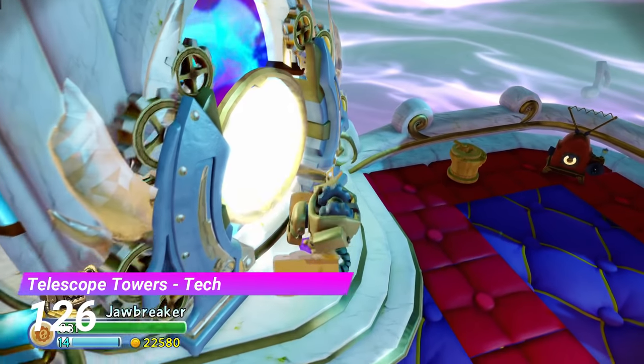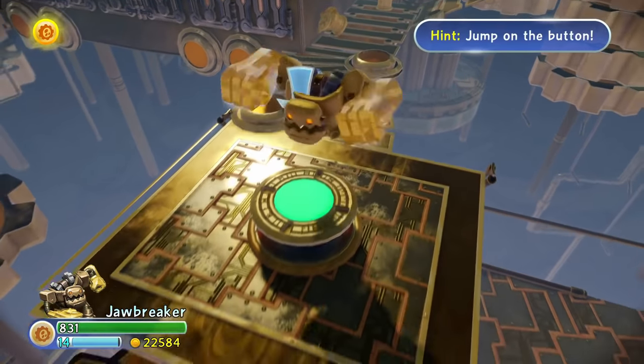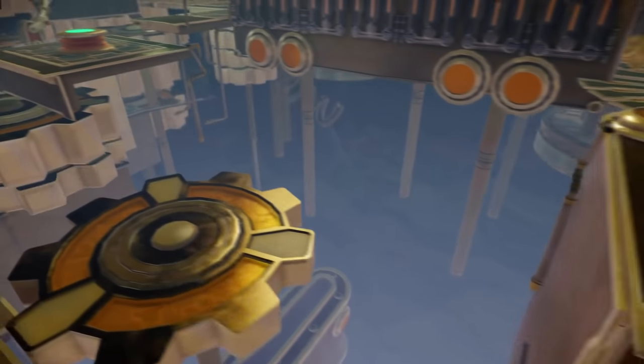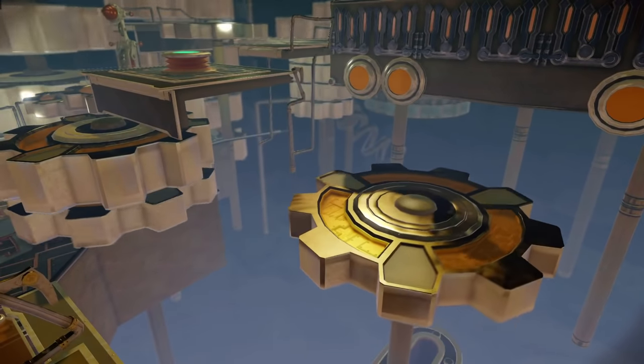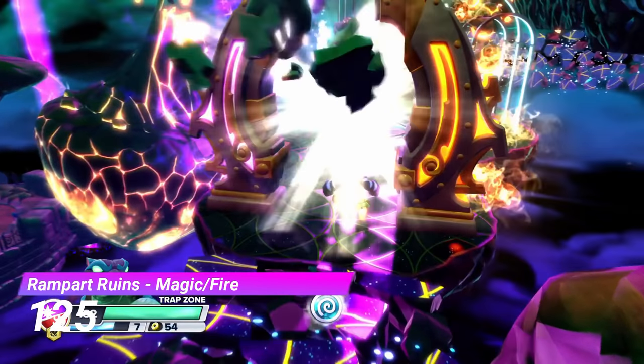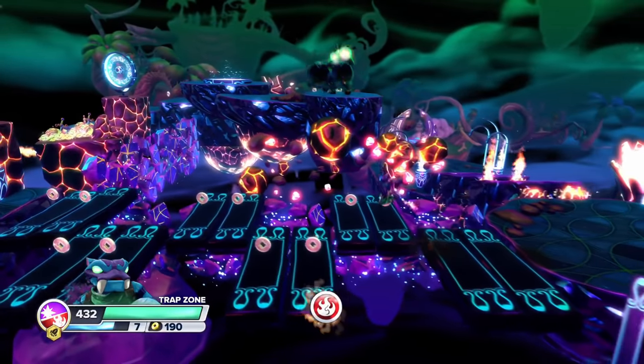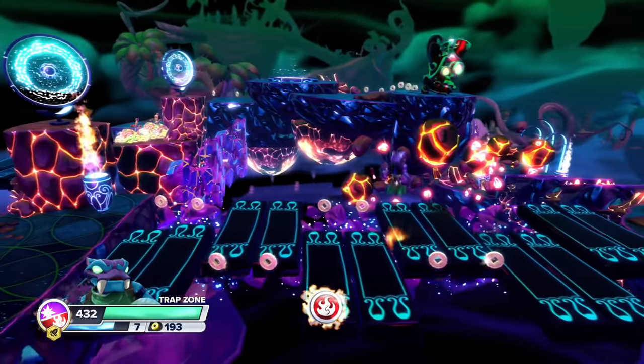Next up is the Tech Gate from Telescope Towers. This gate is kinda cool and I like the idea behind it, but what really holds it back is how long it drags on for — quite a shame actually. The Rampart Ruins Magic and Fire Gate — I have nothing to say about this, it's just a generic platforming section.